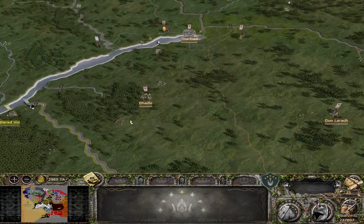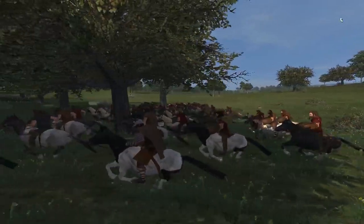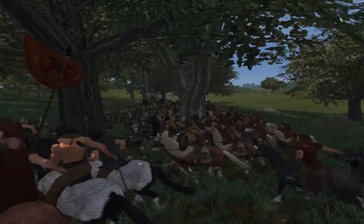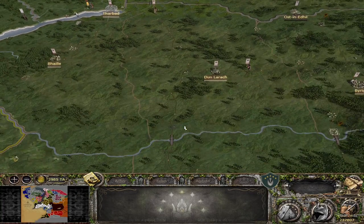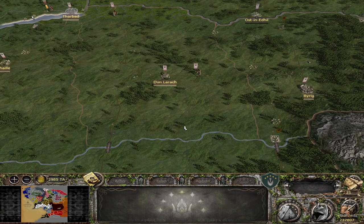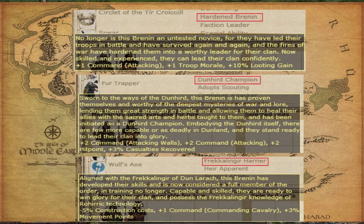Moving on to a few other factions — starting with the Wild Men. For Dunland, there are now ponies for the Hill Riders, as you can see as they charge these poor Rohan Eorling Archers. They now ride ponies — the only pony model in the game — showing that their steeds are not as mighty as those in Rohan. There is also a Wild Men trait overhaul. For Dunland, Anedwaith, and the Anduin, a general will now be assigned a specific culture tag. For the Anduin he could be Beorning, Éothéod, or a Woodman, each with different traits. For Dunland, a general will be aligned to the Fréckling or the Dunhéord, or be unaligned — each trait has three stages that get better as that general wins more battles.